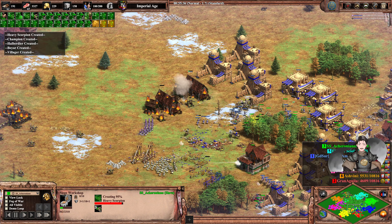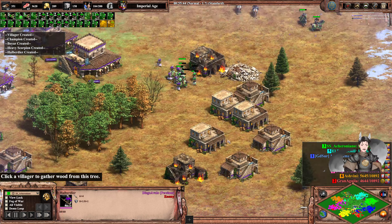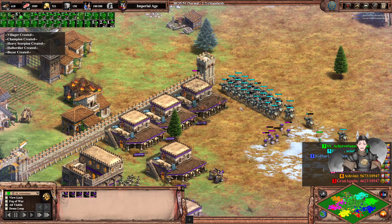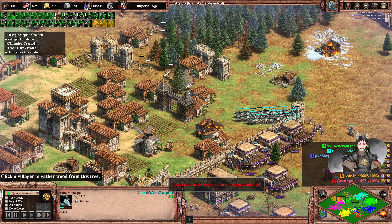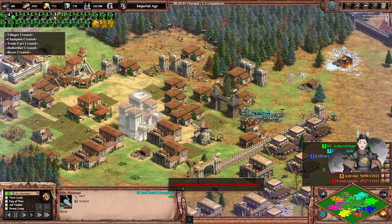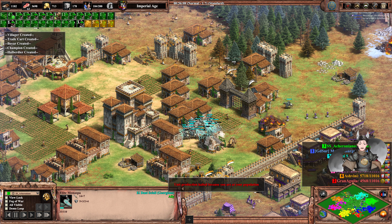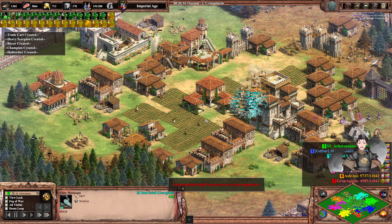A couple more trebuchet shots. Now going to try mixing in some Haikun — Halvadeer versus Halvadeer. More Halvadeers here. Cyan's cavalry is advancing. There's a path for Cyan to advance into Orange's base — there are holes. Orange has a good number of organ guns but Cyan's cavalry is pushing way forward.